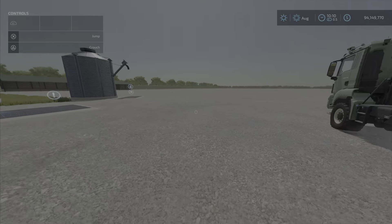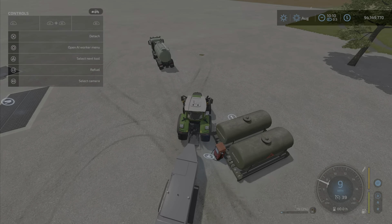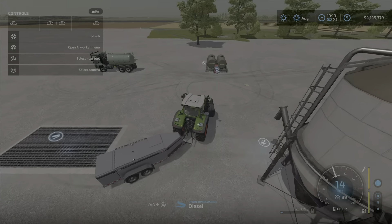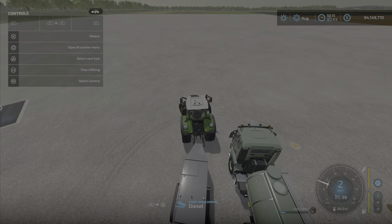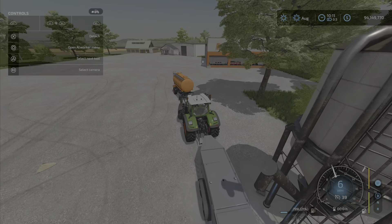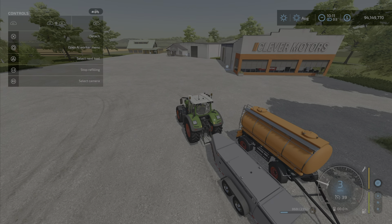That one didn't work. I tried this tank — that's a modded tank, so how about a base game tank? This is the base game fuel tank. I can fill it no problem. I can transfer it into this one — I can move fuel into there. I can transfer stuff back and forth from other tankers, I can sell it from here, but I can't fill it up from there. I can transfer it in here no problem though.